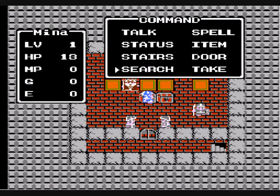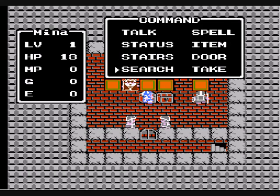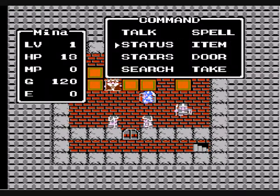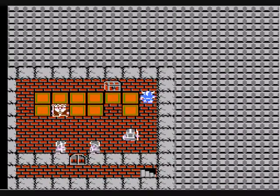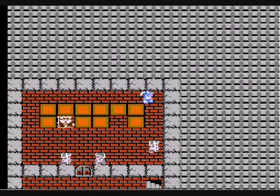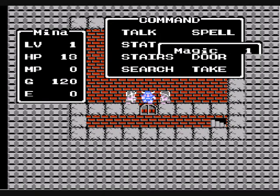This is actually kind of different because this game is very menu-based. Normally if you just wanted to take a treasure chest, all you do is select Search. Instead, you actually have to select Take. 120 gold. Torch. Magic Key — very useless considering we're going to be using it right now.